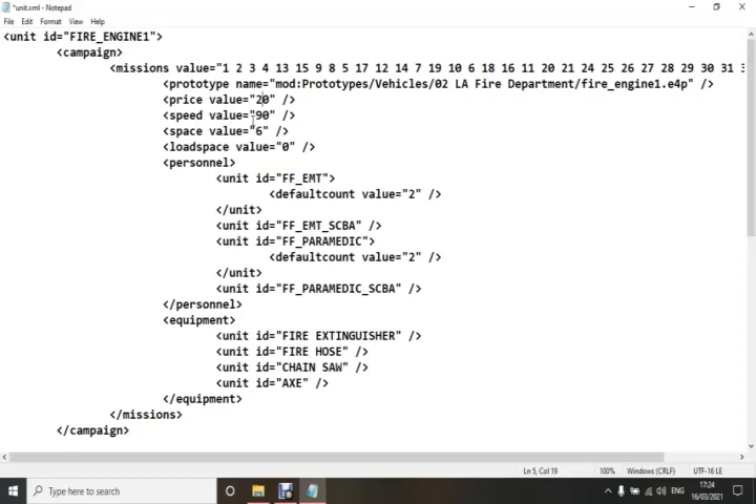The 'speed' value determines how fast that vehicle goes. If it was going too slow, you can change this — it's trial and error. Maybe change it to 100, go back into your mod and test it. If it's speeded up enough, great. If not, come back and set it to 110 or 120 and keep testing until you get the figure you want. The 'space' value is how many people can be in that vehicle — if you've got two and you want six, change the two to a six.